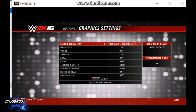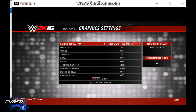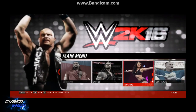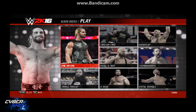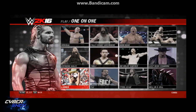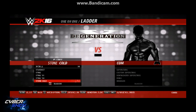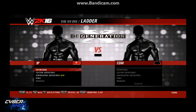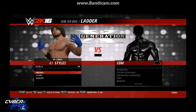So you go down to your settings and put back things that you want, like texture quality and audience. And then that's pretty much it. All you have to do is just go and check — go down to the ladder match, play the match you want, and it is going to work.